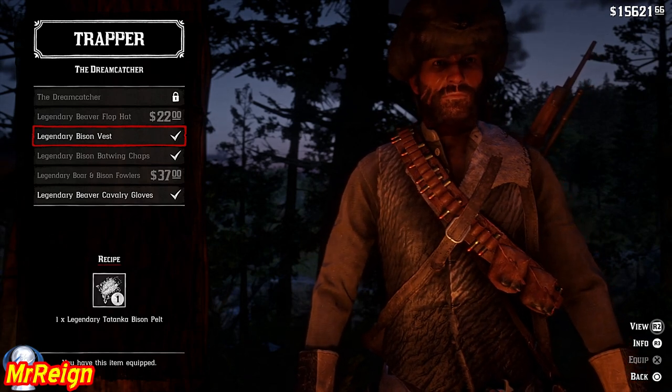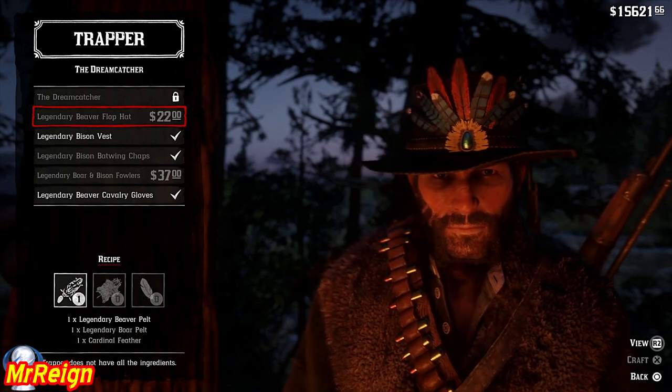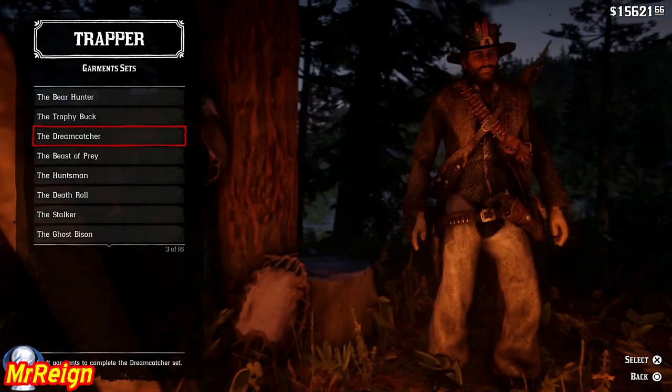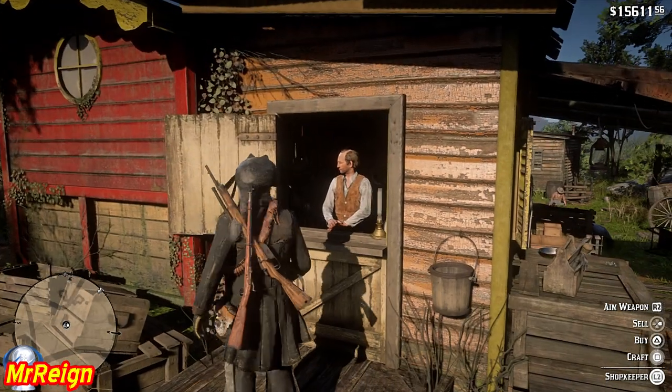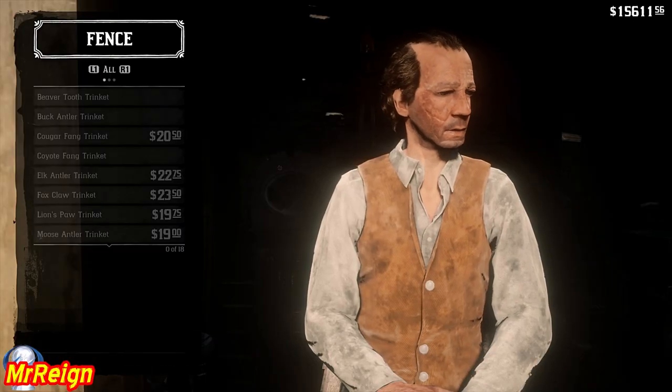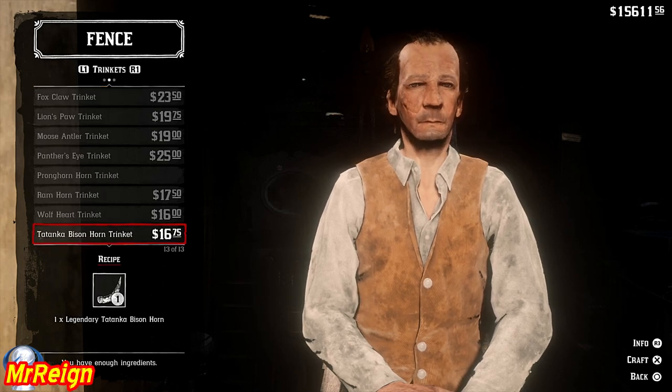The outfits don't give you any bonuses — these are purely cosmetic. The trinkets are the main things that actually give you passive stats. The Tatanka bison horn trinket gives you the ability to take 10% less melee damage.